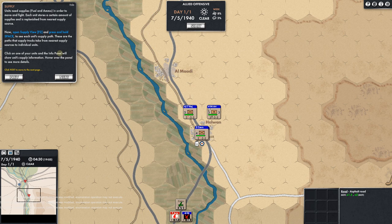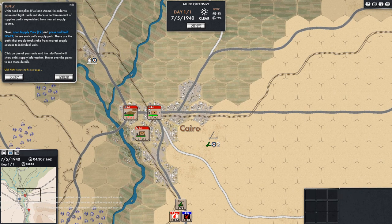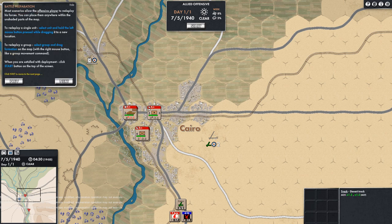Units need supplies — fuel and ammo. Those are the two supplies: no food or cigarettes, just fuel and ammo. In order to move and fight, each unit stores a certain amount of supplies and is replenished from the nearest supply source. Let's open the supply view with F2. I think we need to hit Start first — so let's do that.